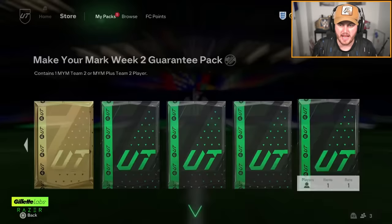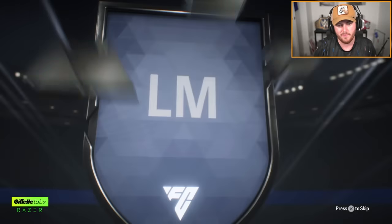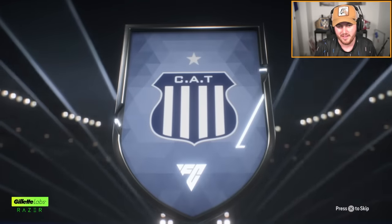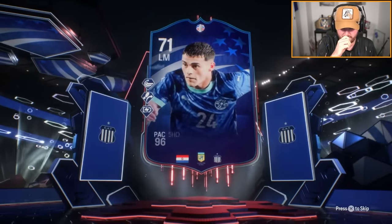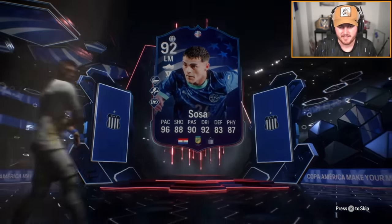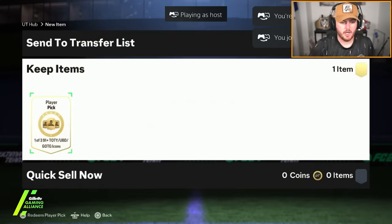Hopefully the Make Your Mark Team 2 guarantee pack has got a W in it. It's going to be a copper card again — Paraguay left mid. Another cat. Who is it? Sosa. I thought he was in CISO for a second. I don't think he's even Paraguayan, is he?